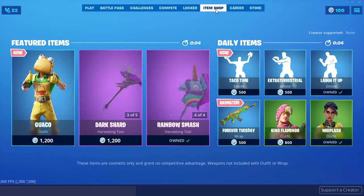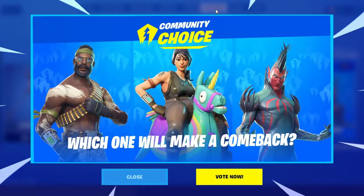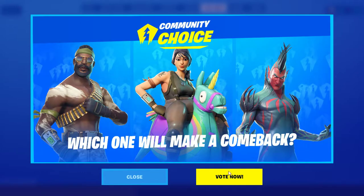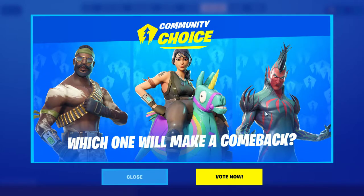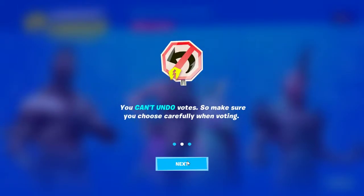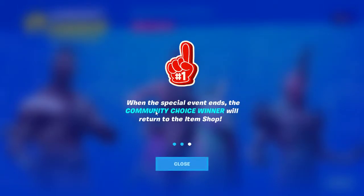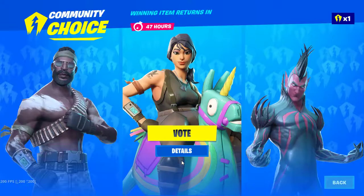Community choice — which one will make a comeback? Vote now. During a special event you'll get one vote every day. Use it to vote for the item you want to return to the item shop. You can't undo votes, so make sure you choose carefully. When the special event ends, the community choice winner will return to the item shop.